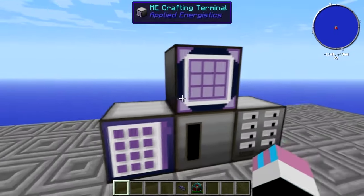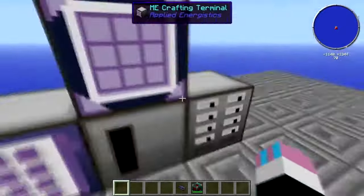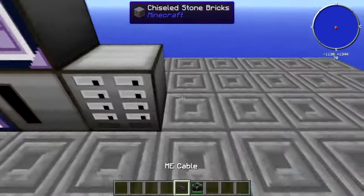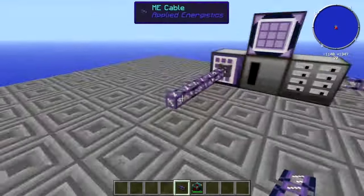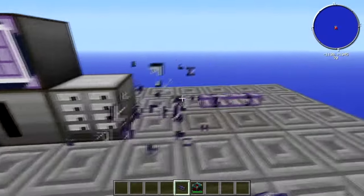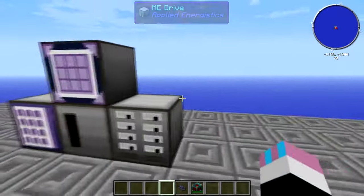The good thing about Applied Energistics is you can attach everything together and it'll just supply everything with power. You can have cables coming out from anywhere and it works the same — everything you put together is like one big multi-block. It's pretty cool.